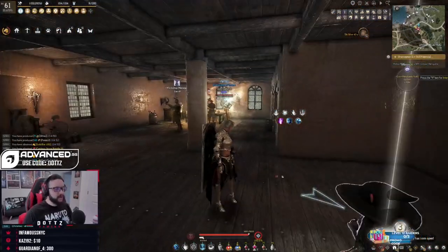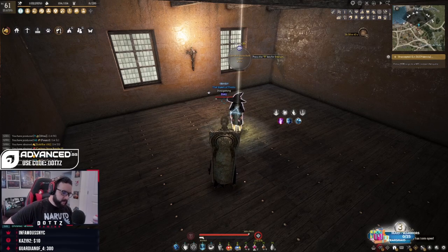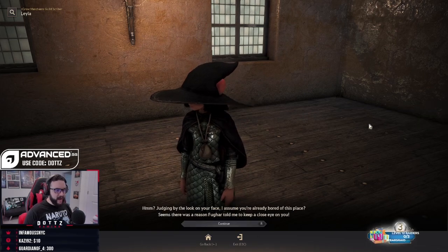Make sure you use the timepiece, and then the first thing you're going to need to do is go to Layla in Velia. She is located in the house near the skill instructor. If you simply talk to Fugar and say you're ready to graduate, he will tell you to go talk to her, and then you can get the quest for the season server graduation at the crossroads.